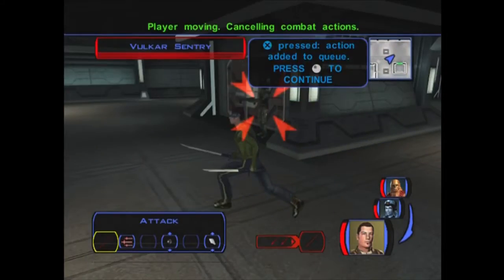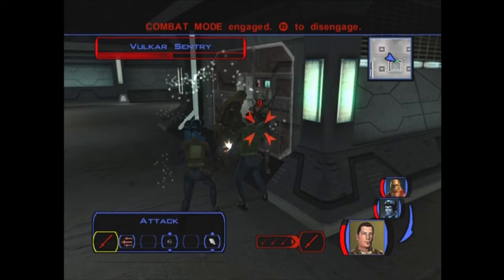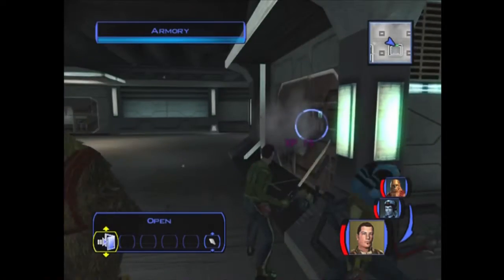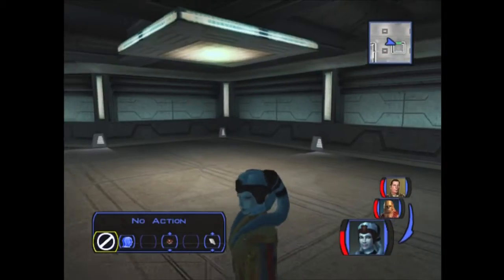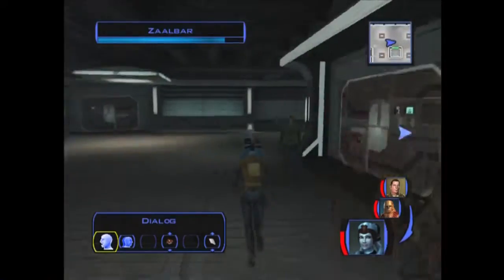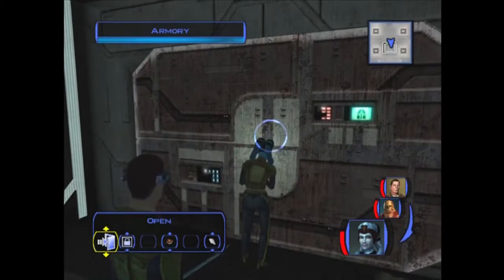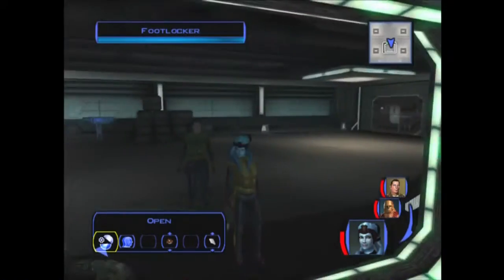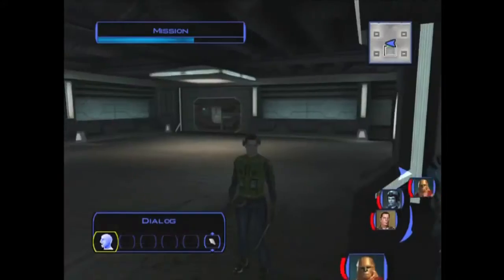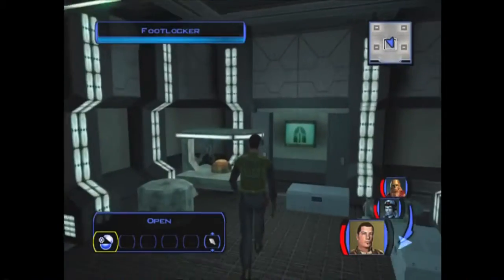If you don't have security you can get a passkey for it. There's also a way to unlock the door without security - I'll show you. Like, if for some reason you didn't bring Mission along - after you get Zalbar she's not required. You could... after you initially open the way towards the Black Vulkars, you need her to open the gate, but after that she's pretty much going to be sent back.